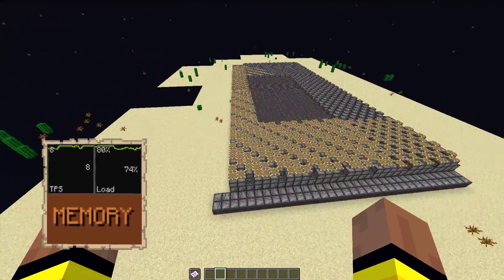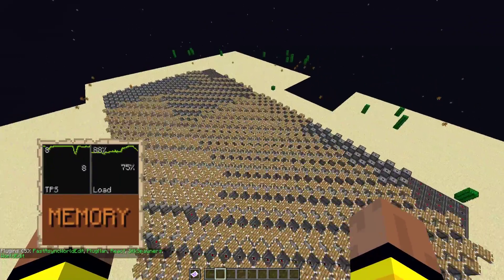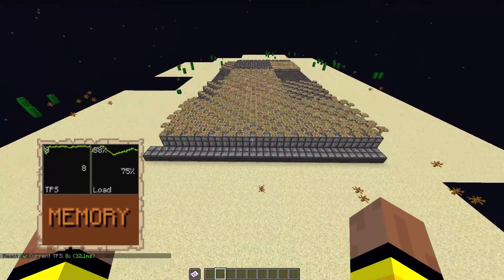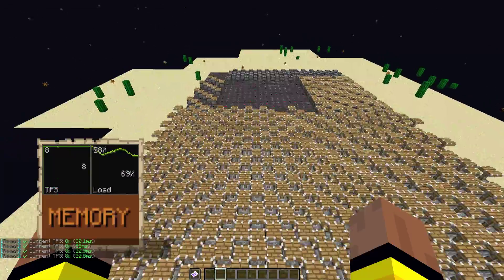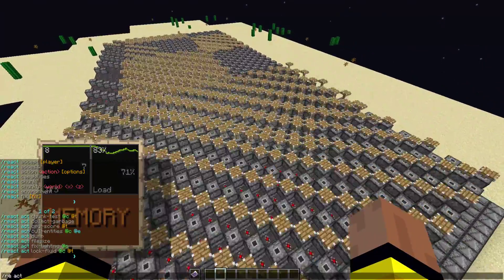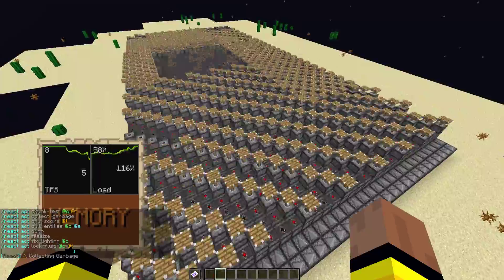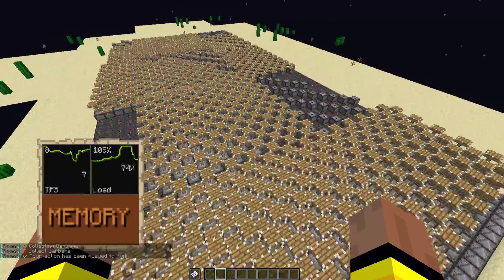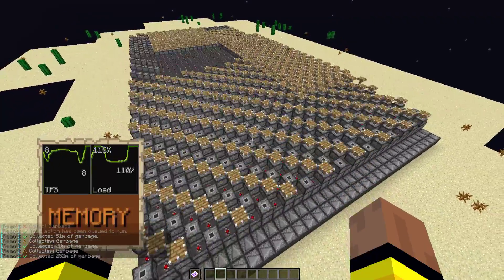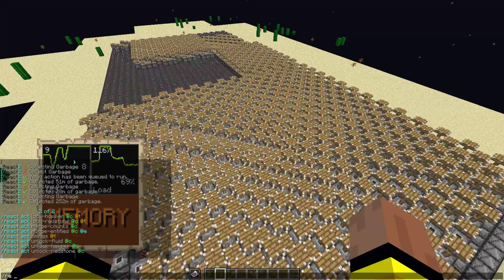Let's start with React. These are the plugins I'm using. I had self-spawners for a previous test, and as you can see the TPS is at 8 and there is some lag — that's obvious. I can also run React to try to fix it, but that actually lags the server even more when you run it. Each time I run it you can see it lags the server — it doesn't fix anything.